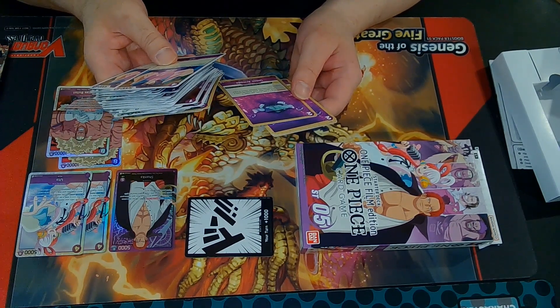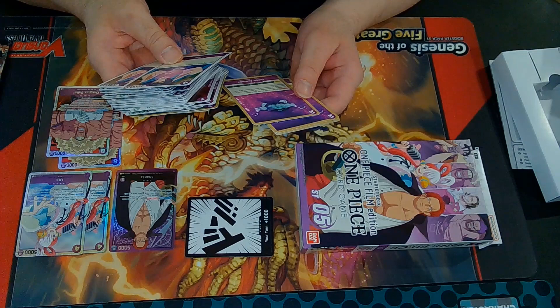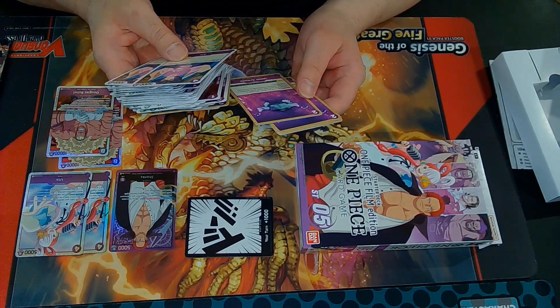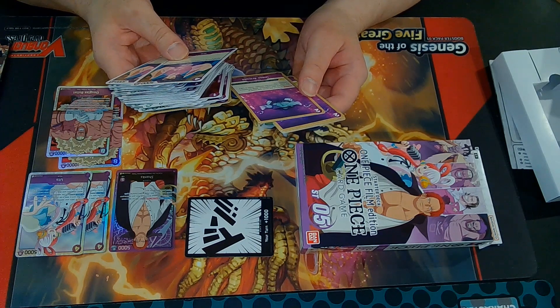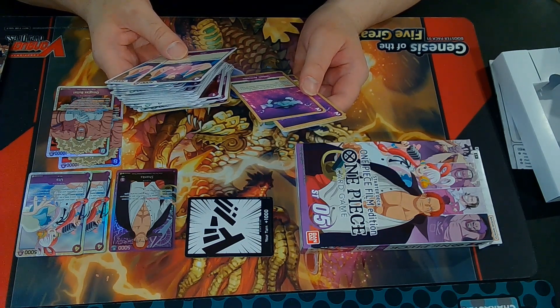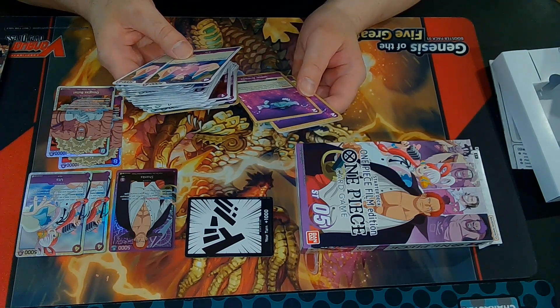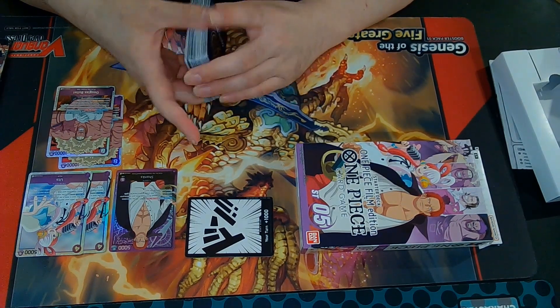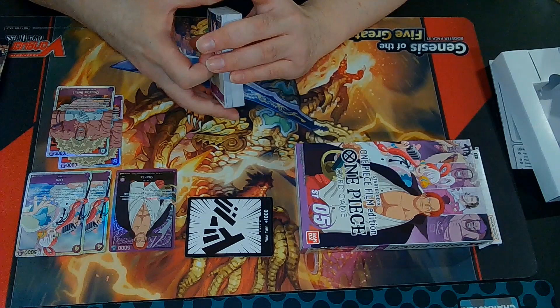Union Armada counter — up to 1 of your film type leader or character gains 4,000 power during the turn. If that card is a character, that character cannot be KO'd during this turn. That's nice. This deck actually has some potential here.